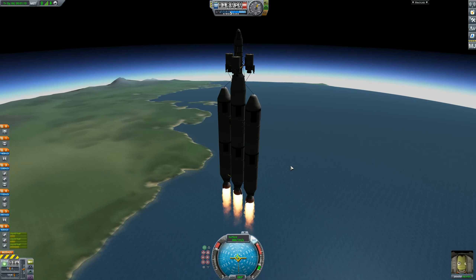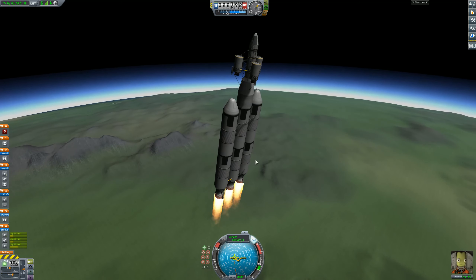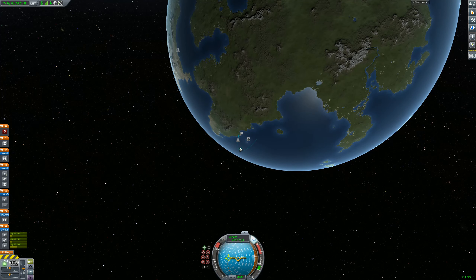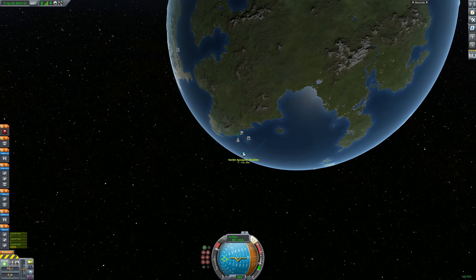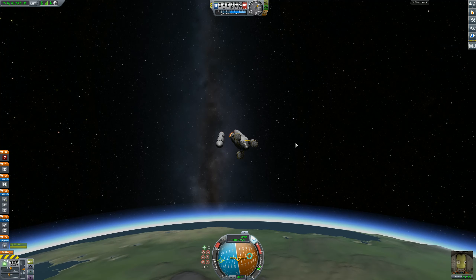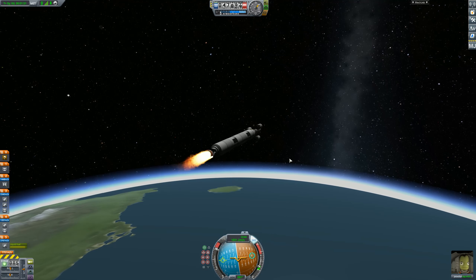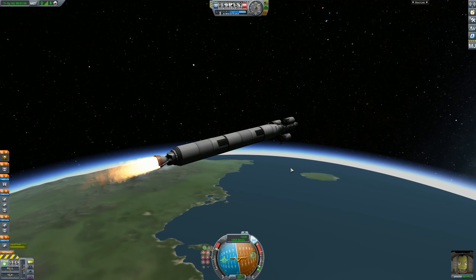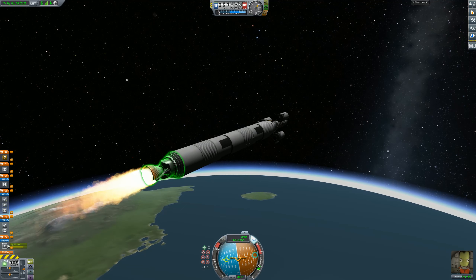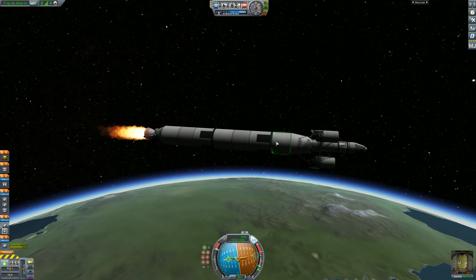It should be safe to throttle back up now. Start rolling very slowly and watch your apoapsis — you want to get it to about 100km. At 30 kilometers it's safe to pitch over sideways to about 45 degrees, between the blue and orange markers. Our side engines are already out — most of the time you'd spin to fling them off with centripetal force, but we were balanced well enough. We're at 86km which is fine. This entire upper stage will effectively get us to the moon surface; we are over-engineered by a lot.